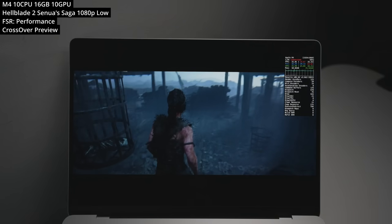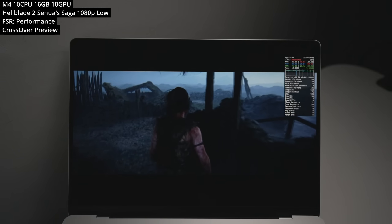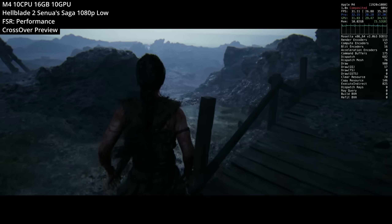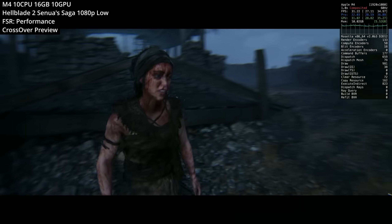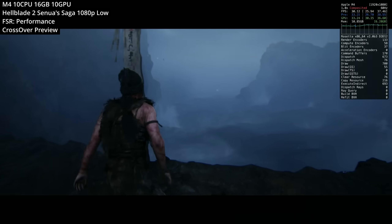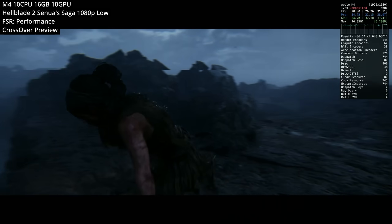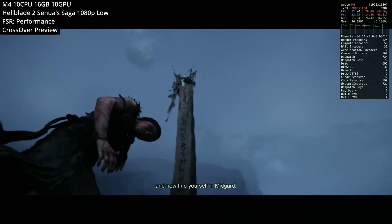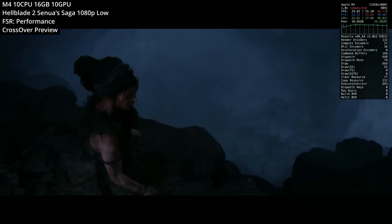Next is Hellblade 2: Senua's Saga, run through Crossover. While it's one of the most visually stunning games on any system, on the base M4 we're not getting great performance. We can achieve close to 30fps — hovering between about 25 to 35fps — by setting all graphics to low and FSR to performance mode, which is quite aggressive.